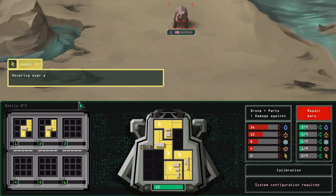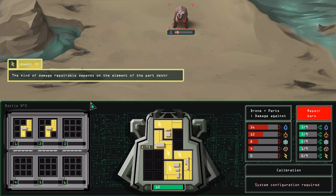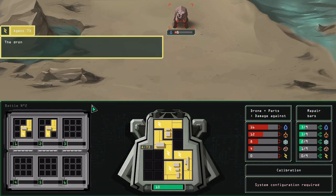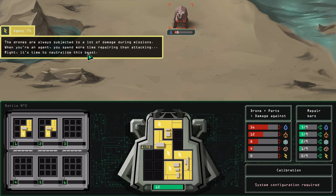Hovering over a part will reveal a button with a red cross on it. Clicking it will destroy the part. The kind of damage repairable depends on the element of the part destroyed. The drones are always subjected to a lot of damage during missions. When you're an agent, you spend more time repairing than attacking.